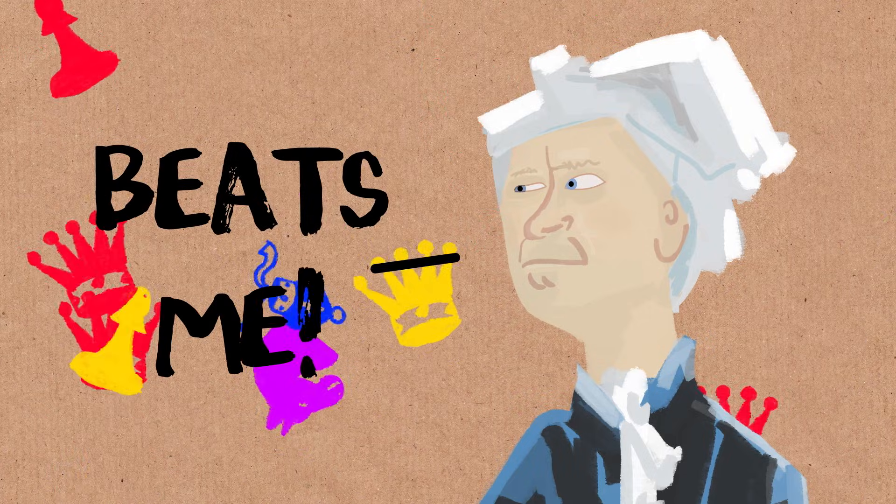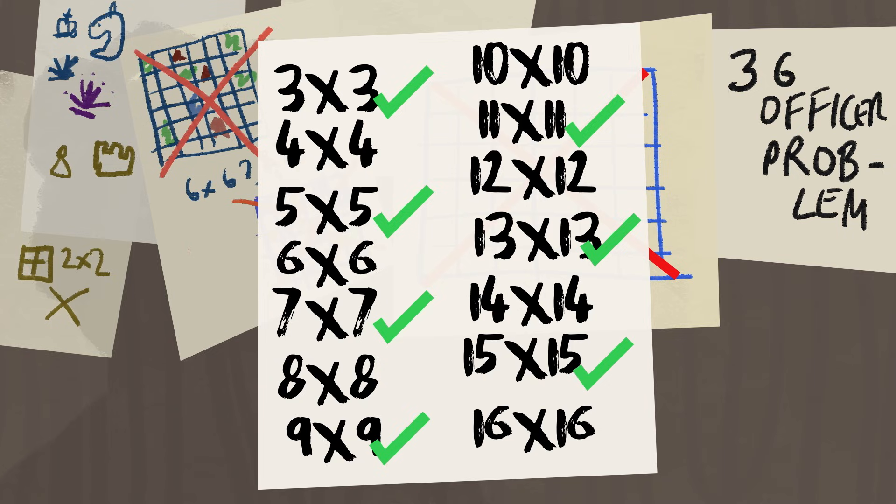If there is a solution, it's going to be some crazy irregular pattern, and I can't see a way of showing it without just checking every possibility. So he said: two-by-two can't be done, six-by-six can't be done, and for the same reason, 10-by-10 squares can't be done, 14-by-14 squares can't be done. Odd numbers — fine. He could do multiples of four: four, eight, twelve. But all the other even numbers he couldn't solve. So he conjectured they were impossible.